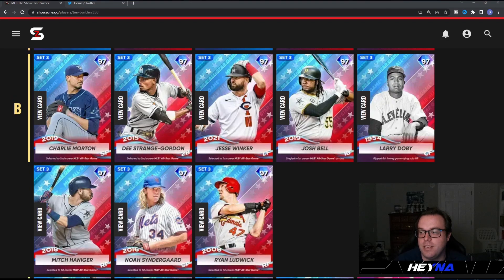Hopping into the B tier, we have eight cards: Charlie Morton, D'Strange Gordon, Jesse Winker, Josh Bell, Larry Doby, Mitch Haniger, Noah Syndergaard, and Ryan Ludwick. Starting with the pitchers — Charlie Morton has always been a glitchy pitcher in the Show. His pitch mix is a primary 12-6 curveball which you don't see too often, plus a fastball, sinker, cutter, and splitter. Very good hits per nine, K's per nine, walks per nine is a little low, but he has 109 pitching clutch.